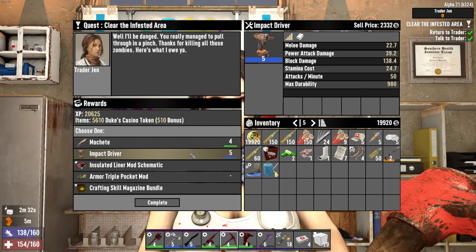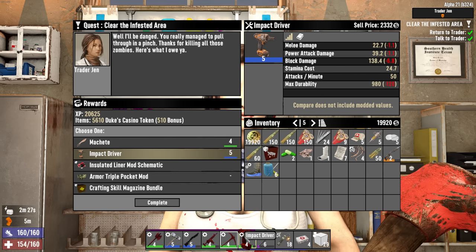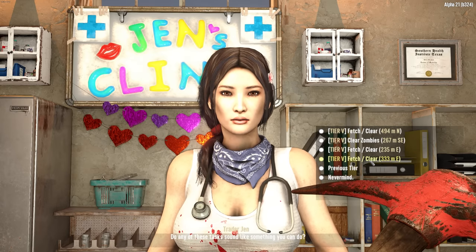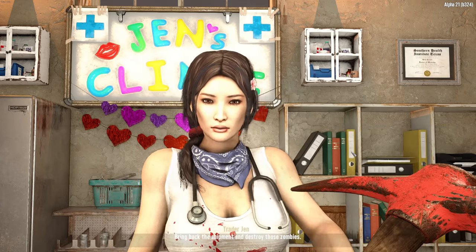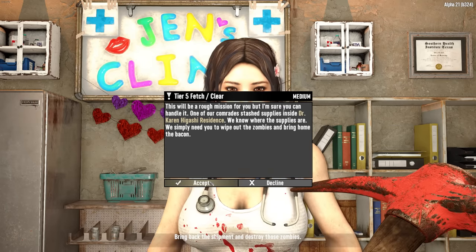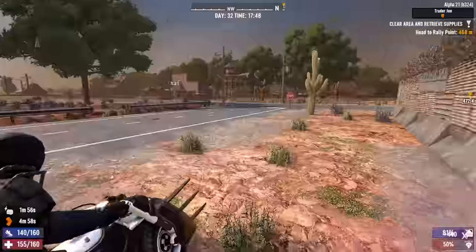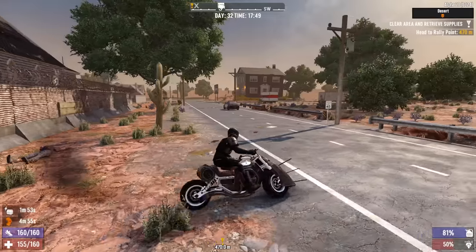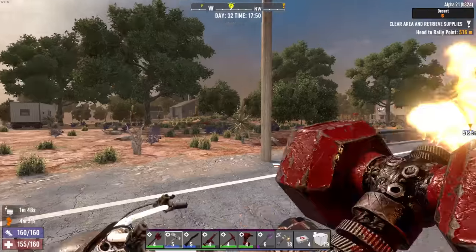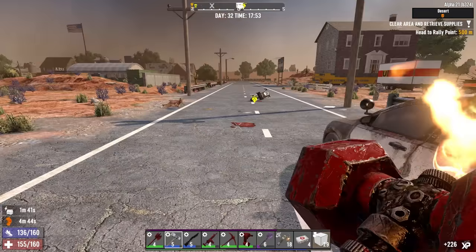All right, Jenny - what've you got for me? A nice impact driver - that's got to be the one. I think it's going to increase our block damage just a little bit. And a job for tomorrow - how about shonk tower? No thanks. Higashi poppin' pills factory for the Karen Higashi residence - I'd like to do that one. Not today, tomorrow. Back to the base then, we've got more work to do. This cop car has been here for ages and I don't think I ever unlocked it or did anything to it.